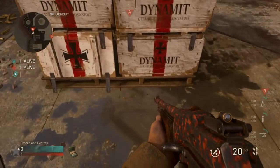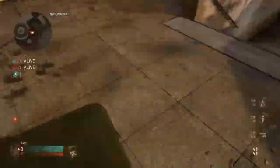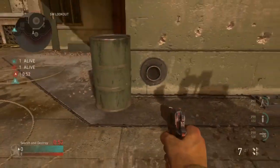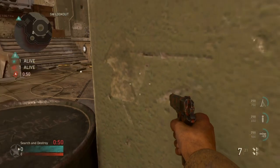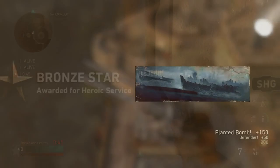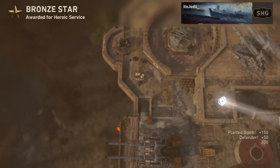For the first spot, you're going to plant where I show you here, and then you're going to run over to this AA gun, get yourself stuck in this corner by this barrel here, and then you're going to aim straight up over the bomb site. When you know the enemy's defusing, just go ahead and throw your knife for a really nice aerial kill cam.